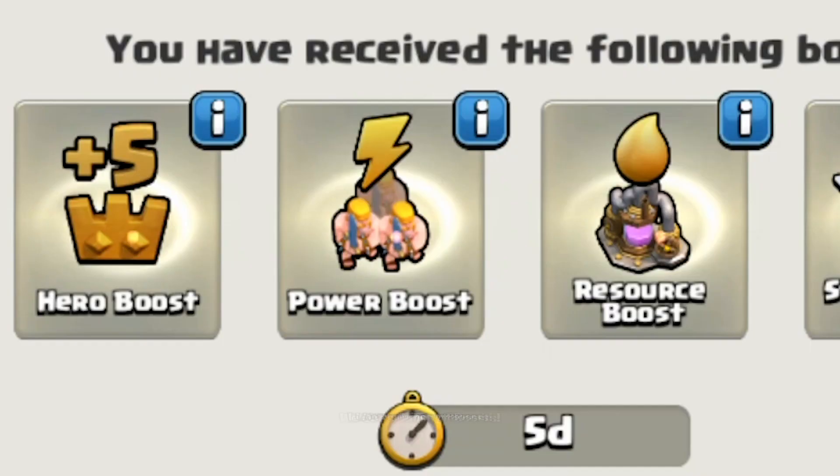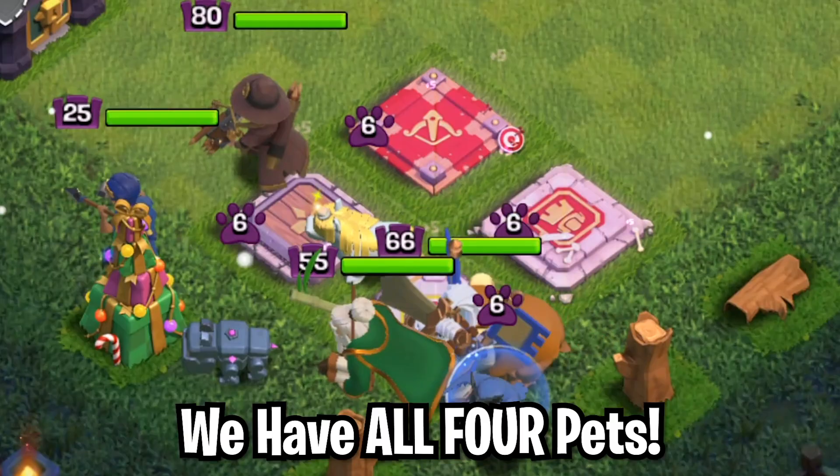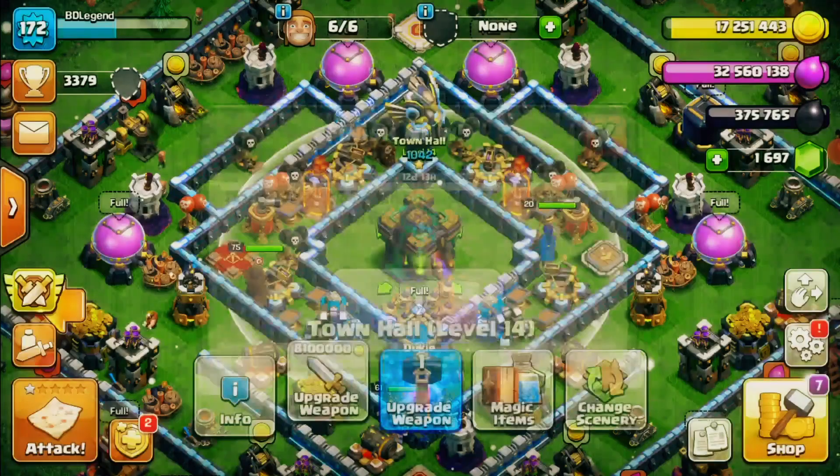Today we are going to be upgrading to Town Hall 14. We got a bunch of boosts, plus we got the jungle scenery. We have all four pets. Pets are so powerful.